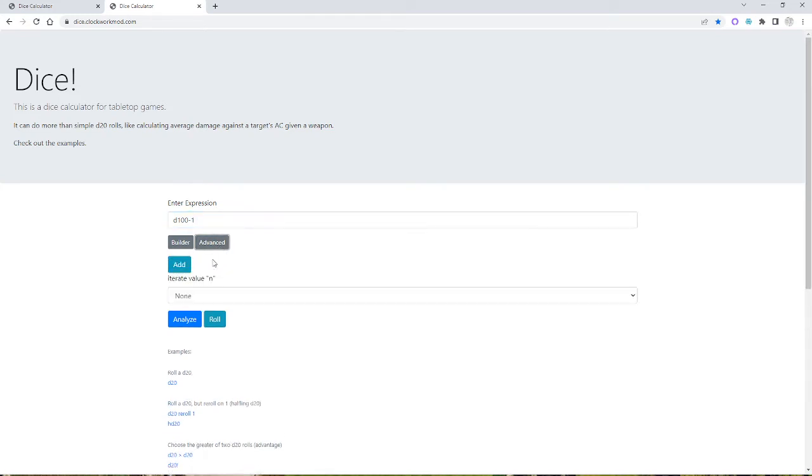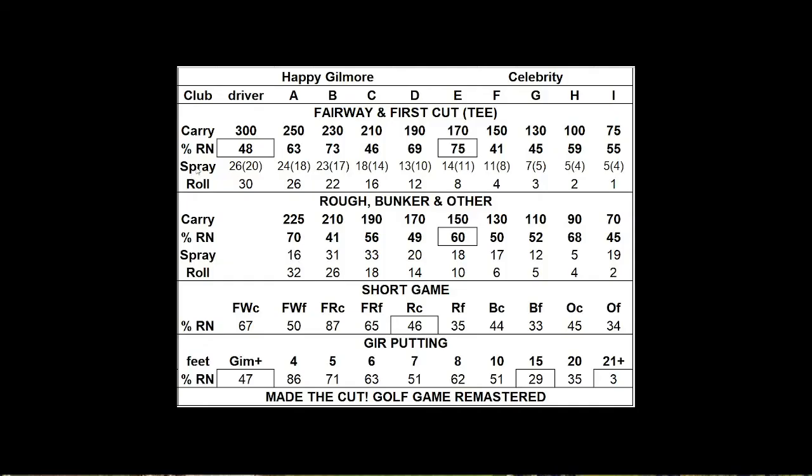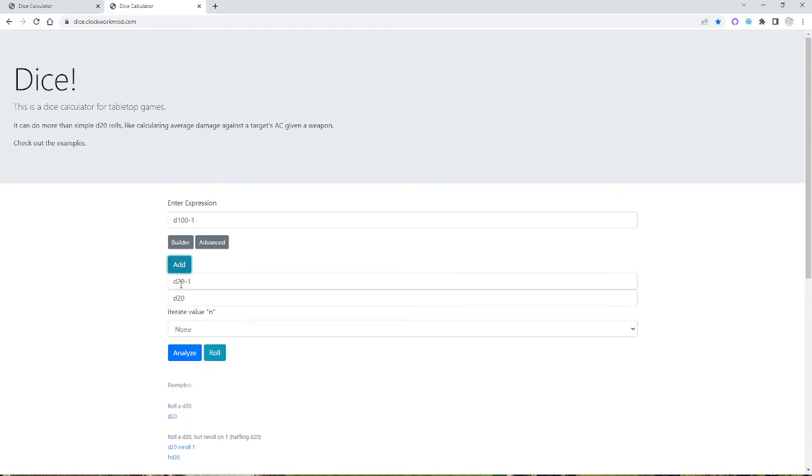To determine where his ball sprayed, I'm going to add a dice for the spray. Off the tee with his driver, he's a 20 spray, so the 20 already defaults to D20 minus one. That first dice determines spray right and left. Now I'm going to add a second dice to determine forward and back, which uses the same spray value — also D20 minus one. So I'm ready to roll: a percentage dice to compare to the 48, and two D20 minus ones to determine right-left scatter and whether the ball landed shorter or longer than the target.